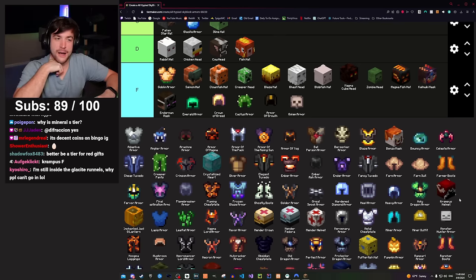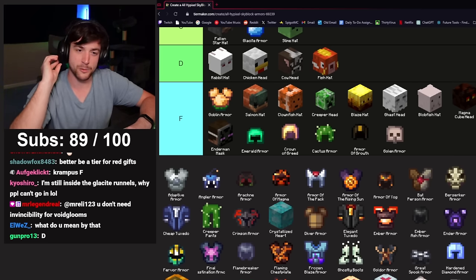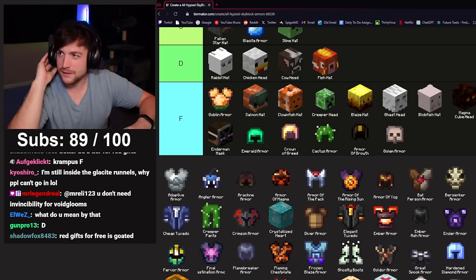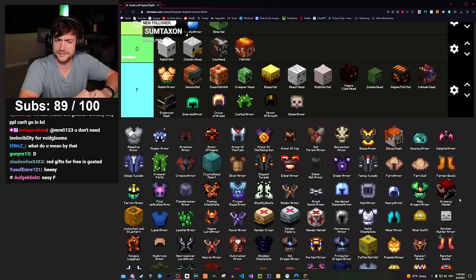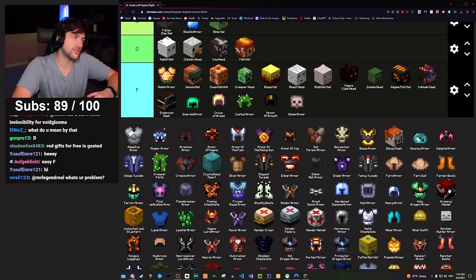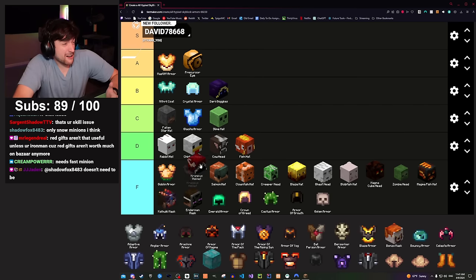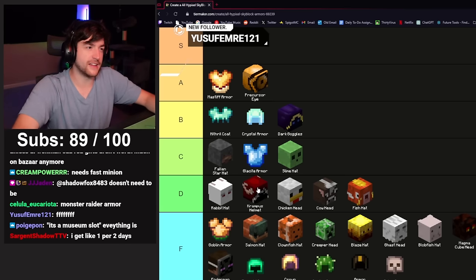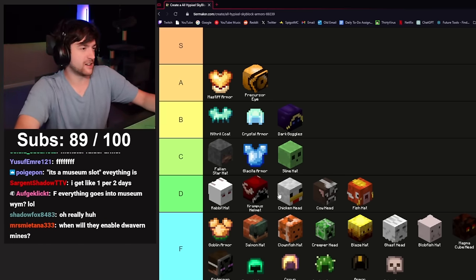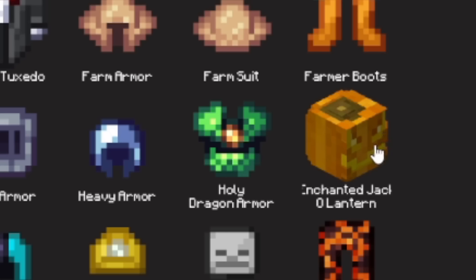Krampus helmet is a rare drop from gifts — it's basically a pyramid scheme. It's a minion upgrade that lets you drop red gifts; you can buy it, put it in a minion, and use it to generate red gifts and make money. The problem is I've had it running in a minion for two weeks and haven't gotten a single red gift. It's a museum slot and gives a little bit of Skyblock XP, but it's not a great item. D tier — just for the potential if they fix it.